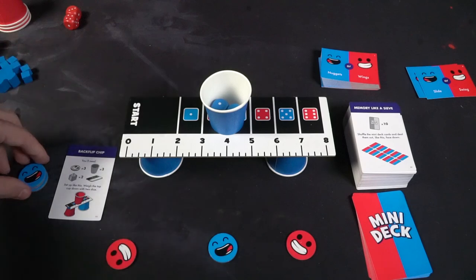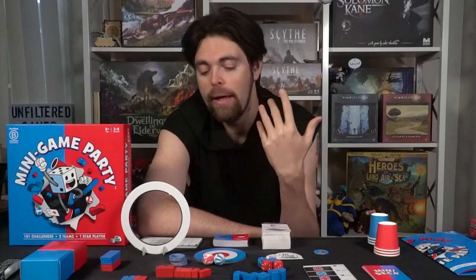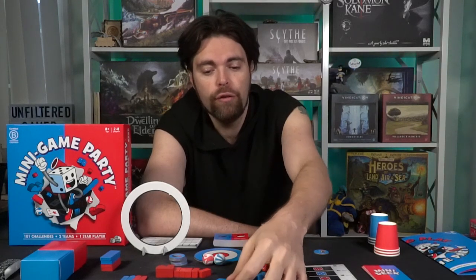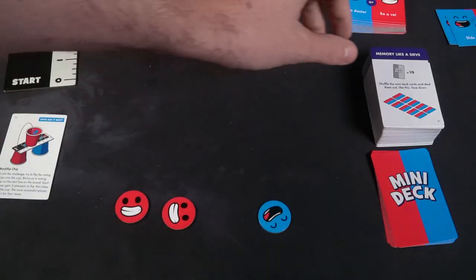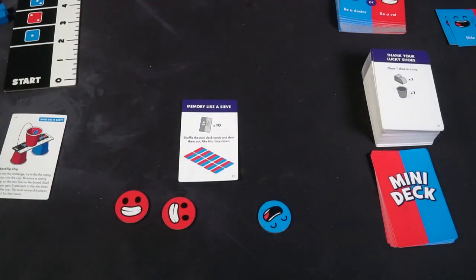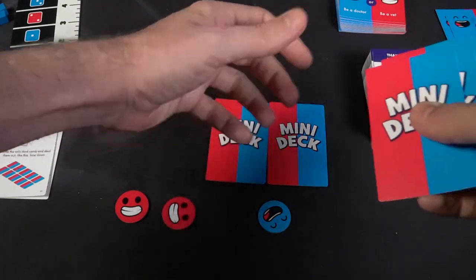After the challenge, discard the card and write down the points for each player based on who won. If my team won and it was two on two, me and my ally would each score two points because the enemy team has two players. Then start again — take a new team chooser card and flip it over. For example: would you like to do the slide or the swing dance? Vote for the team and draw a new mini game card.